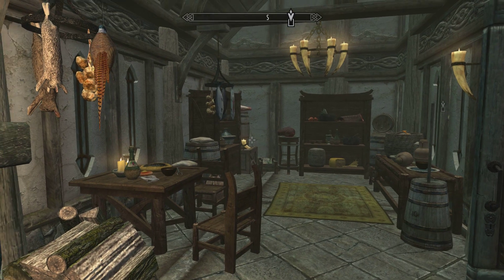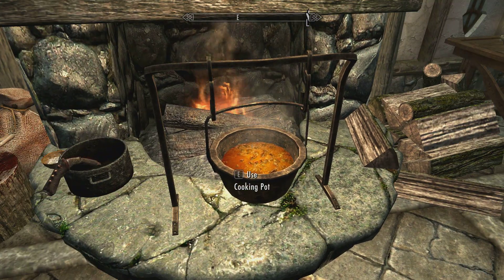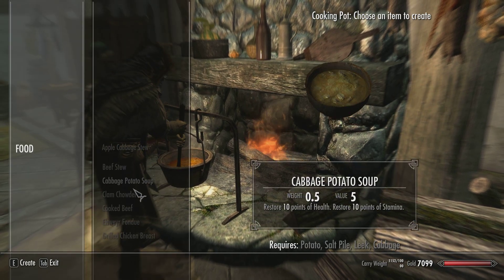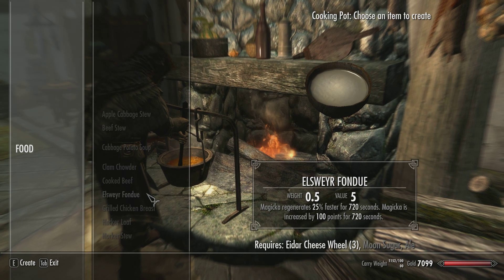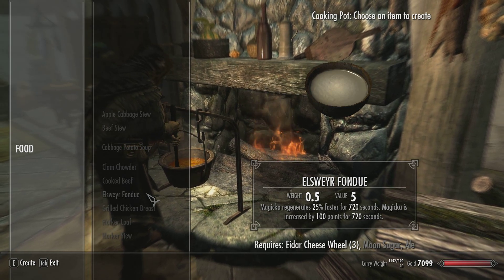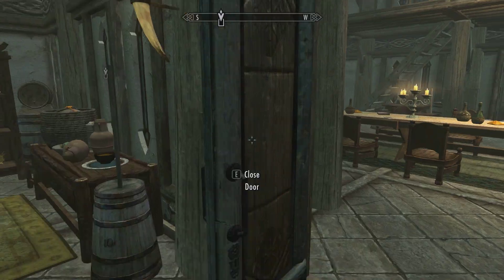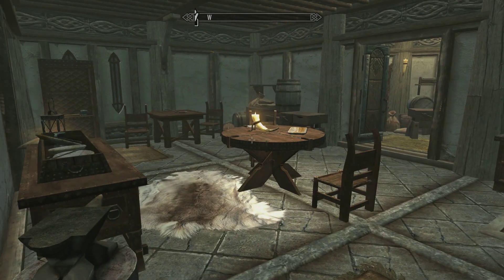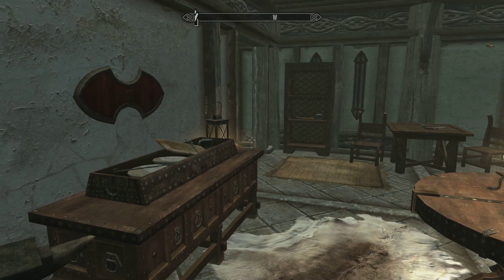I decided to go with the kitchen as my secondary area because of this little setup right here — Elsweyr fondue. Magic regenerates 25% faster and increased by a hundred points. That's pretty good for a caster. And then I'll probably do the health potion thing — well, it's not a potion, it's a vegetable stew — which is another good setup.